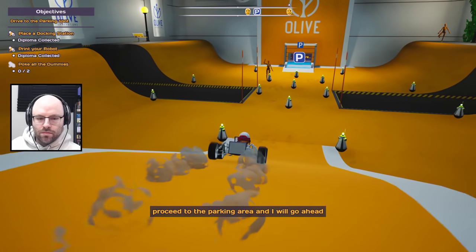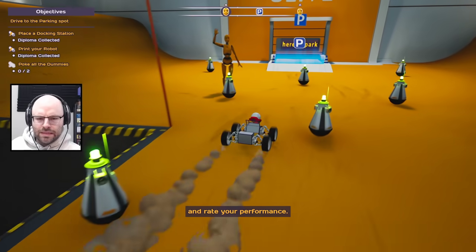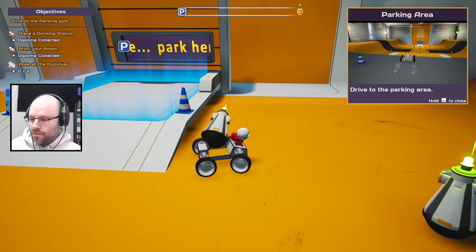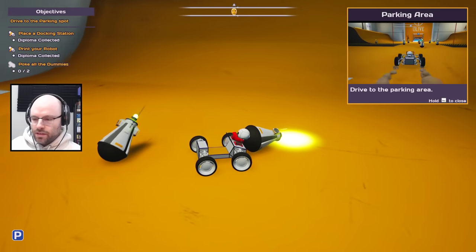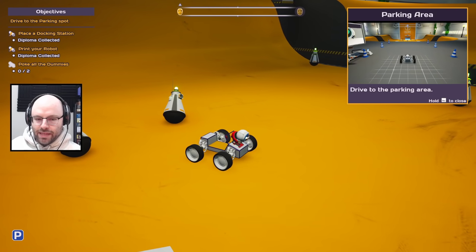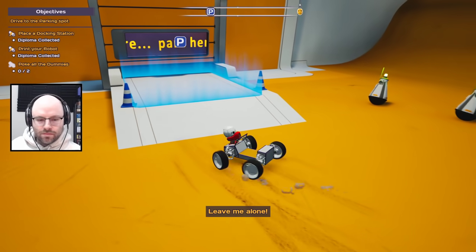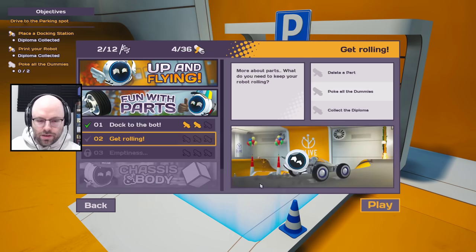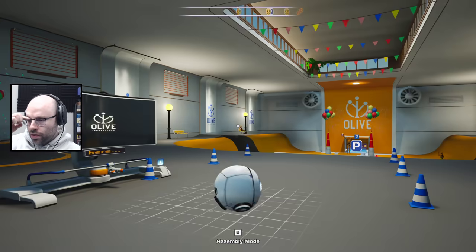Look at that. Now place it somewhere on your box — I played Minecraft, it's just a simple search bar. Since this robot has four drive motors placed already, all the programming has been done for you under the hood, so we don't have to worry about that right now. Let's print this bad boy. Print it out using the return key. I will let you drive around for a minute. When you feel ready, proceed to the parking area and I will go ahead and grade your performance.